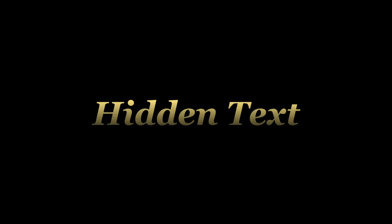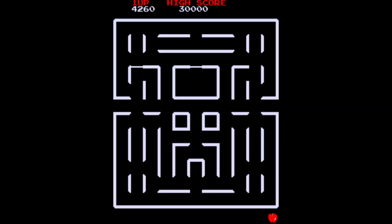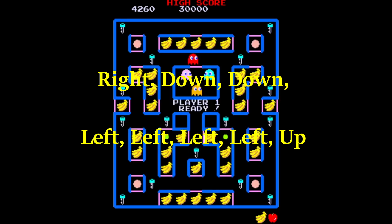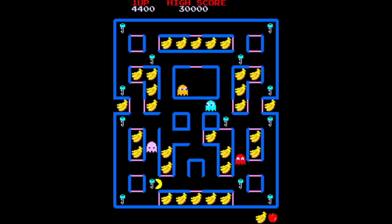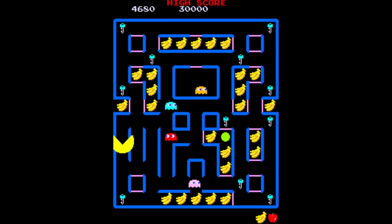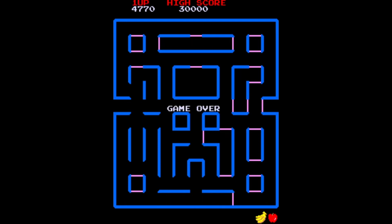In both the original Namco and Midway versions of Super Pac-Man, inputting the secret code shown here — while both the super speed button is pressed and the service mode is on — reveals the string of text saying '1982 Namco LTD.' This was used in the Japanese Namco original, but because Bally Midway owned the rights to use Pac-Man internationally, the text was changed to 'Bally Midway 1980-1982.' The Namco text still exists, albeit as an easter egg.